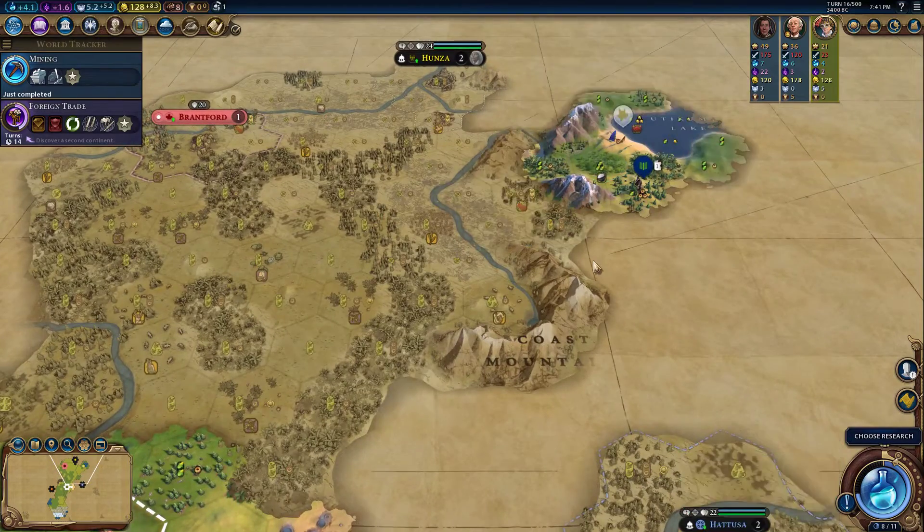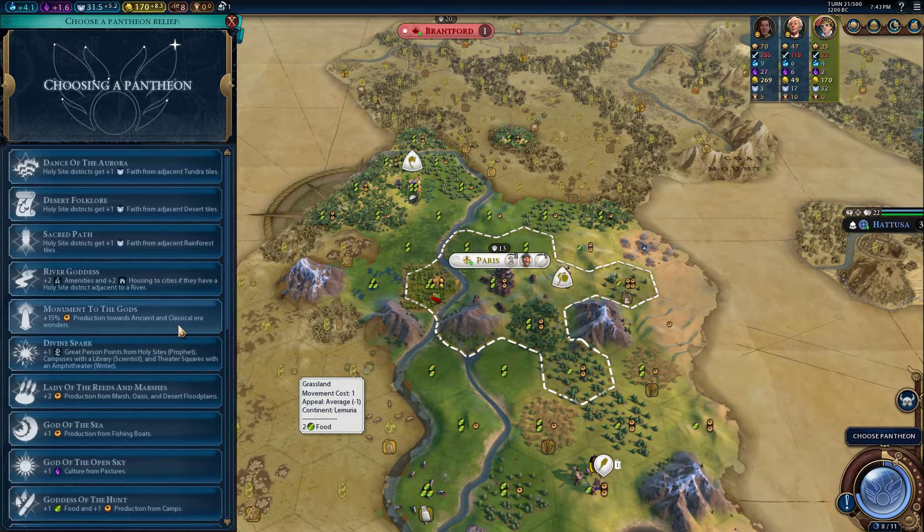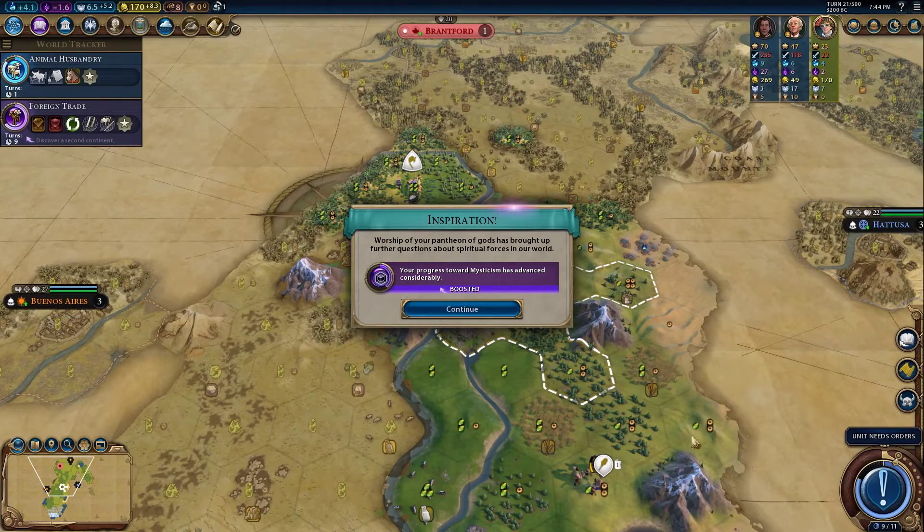This game is going quite well already. We have two pantheon choices: City Patron Goddess — 25% production towards districts in cities without a specialty district, which would really help getting our theater squares up quickly — or Monument to the Gods — 15% production towards ancient and classical era wonders like Oracle and Ampanada. I think I'm going to try City Patron Goddess to get our theater squares up even quicker.